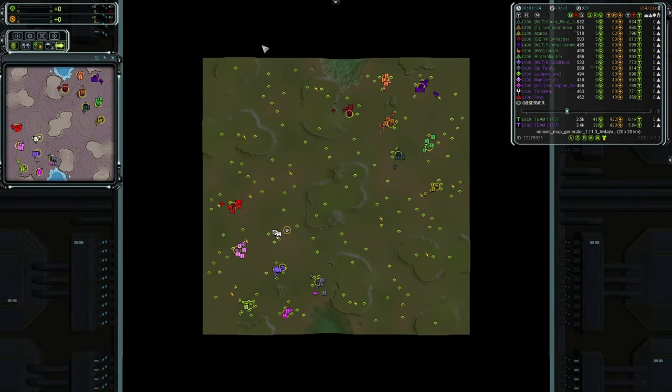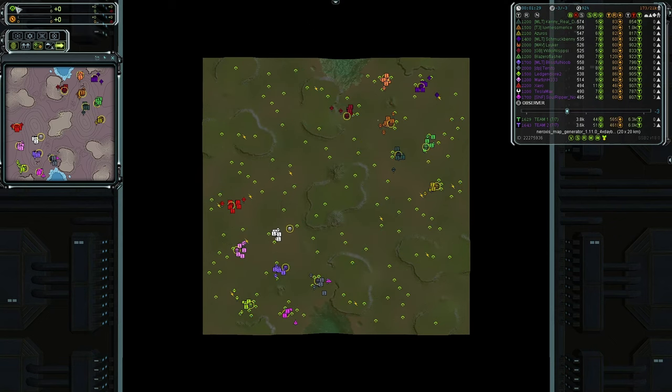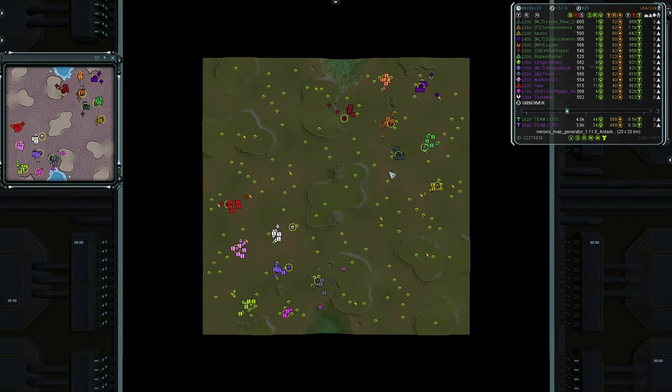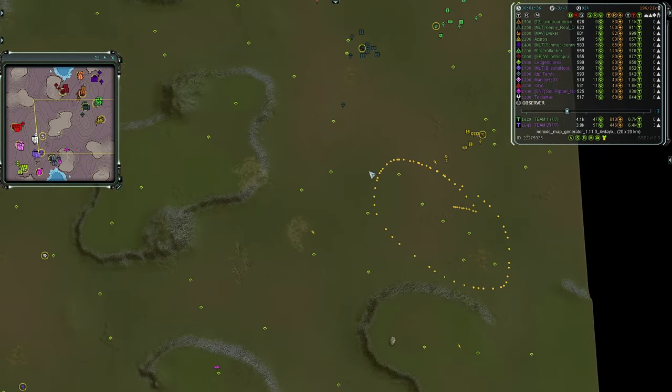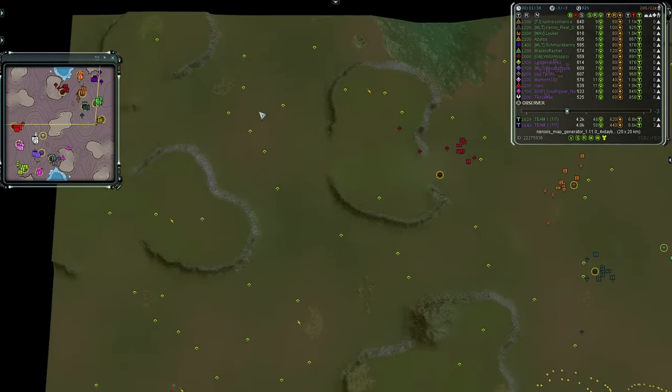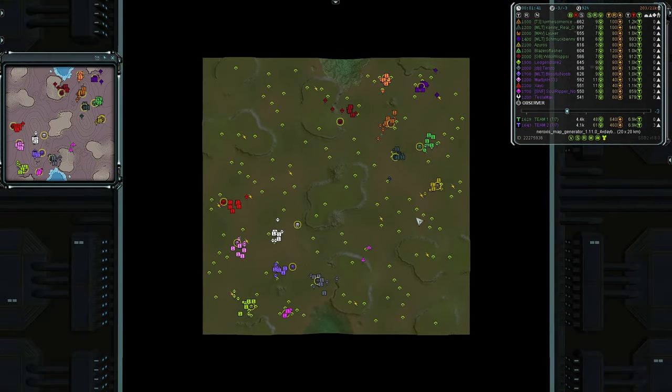There are 14 players total and they have 19,000 reclaim — about 1.5k mass per player to scoop up. Looking at the mass point layouts for seven players on each team, there's not really a lot of mexes — six here, five more there, another five and three. Players are going to have to rush to the middle, claim as many mexes as they can, and build up mass fabs or Reclaim Structures.